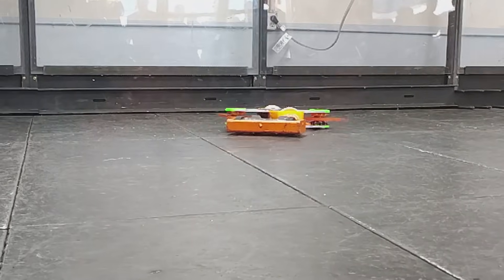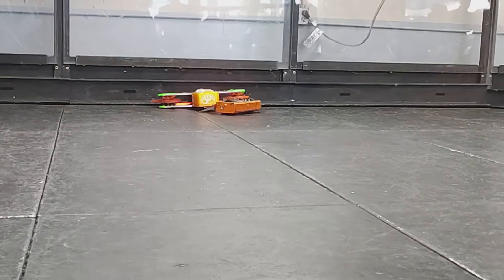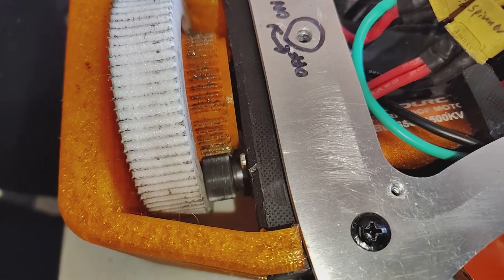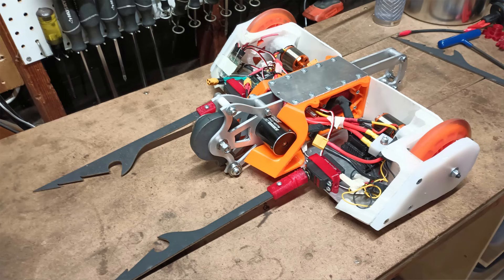Double Trouble ended up stuck in a corner with no means of escape. Double Trouble's hard losses coupled with multiple mechanical failures meant that it would not be rebuilt, and instead its parts would be put into a completely new robot design.